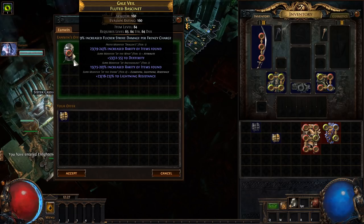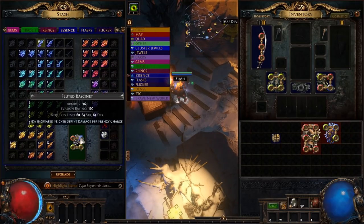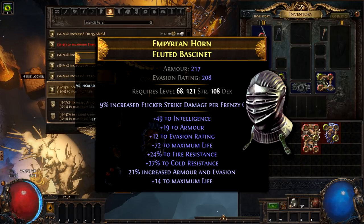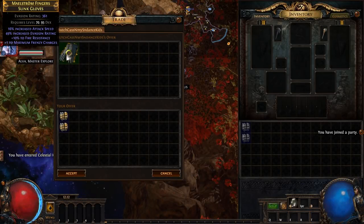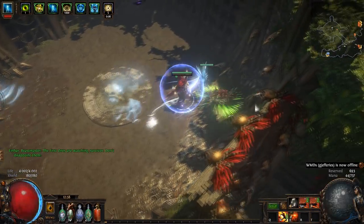The helmet has a Frenzy Charge enchantment. All I need is a decent helmet with 100 life — that's okay. Rare gloves with a Frenzy Charge, then I craft life and Aspect of the Cat.